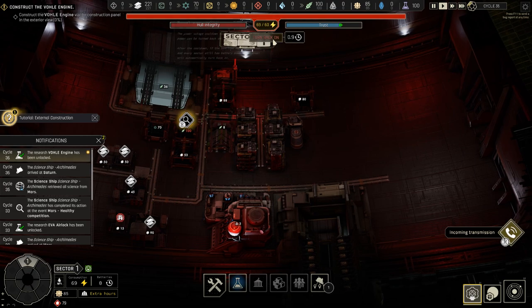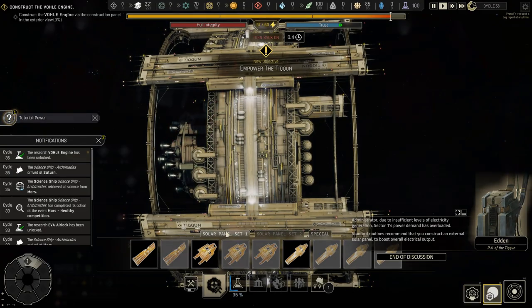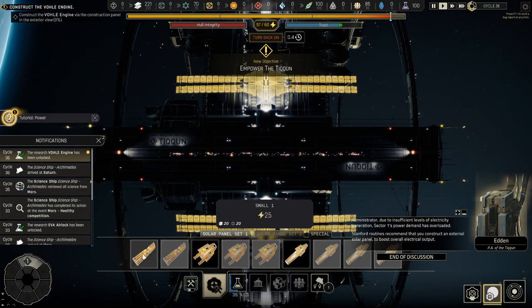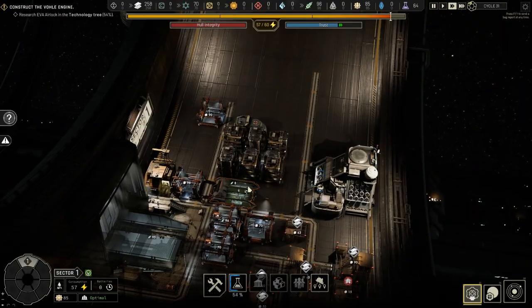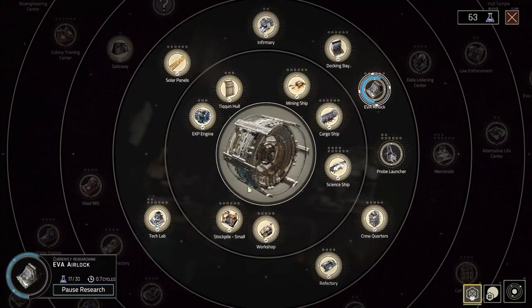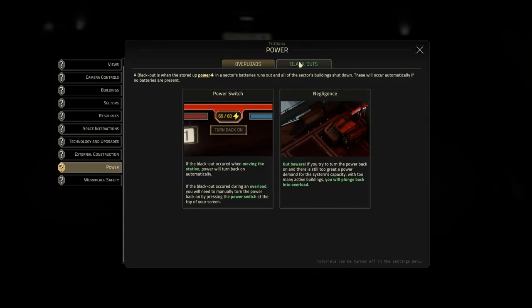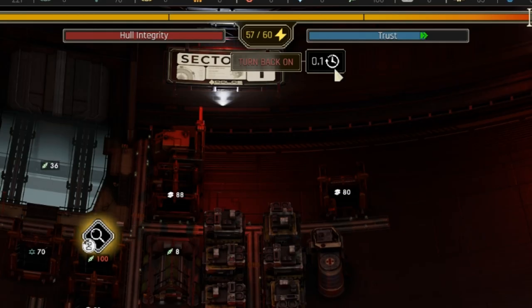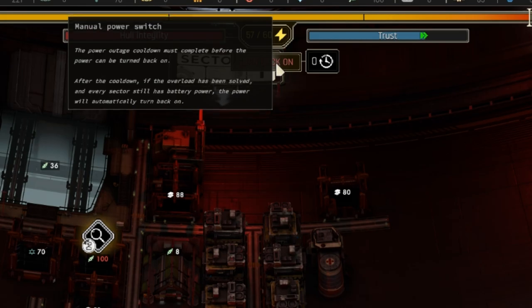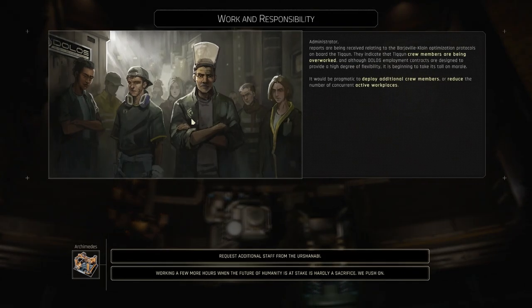The tech lab and many other buildings all require power, which is produced from a number of sources — some external, some internal. Solar panels on the outside can be numerous and are upgradable, changing the look of the station. Inside, you can construct nuclear power plants, but this requires gaining new knowledge and unlocking the required tech. There is a system of power shortages and you have full control over what buildings to take off the power network so you can reboot it — just remember to turn them back on after you upgrade your power production capacity.